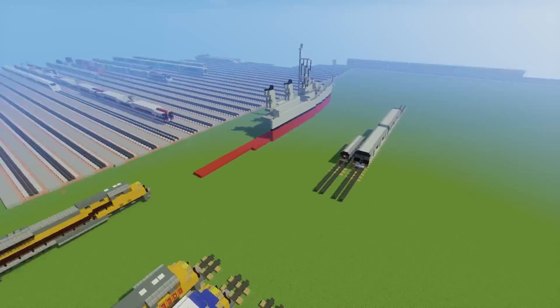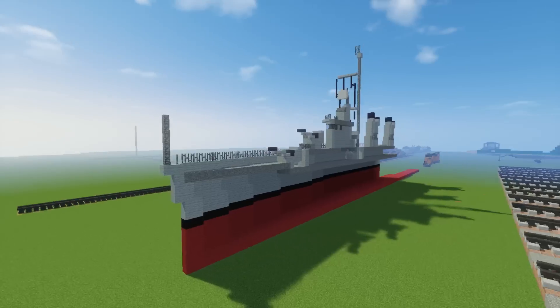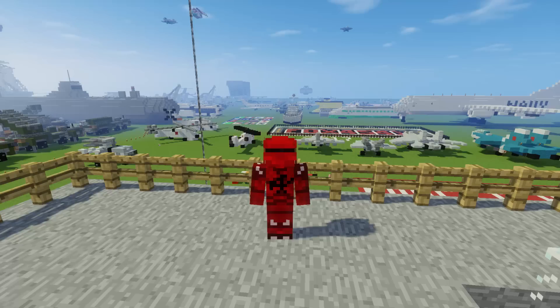Here is the USS Fletcher — or just a Fletcher class destroyer. This is from World War II. I wanted to make a ship but I never got to finish it, so here I was just building half of it.